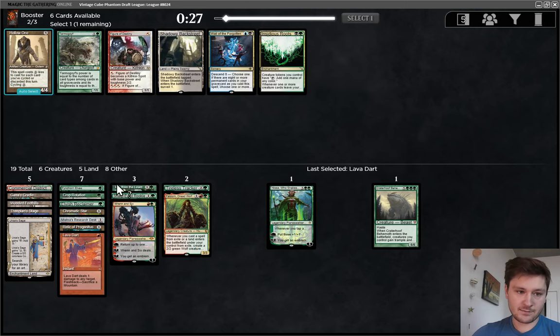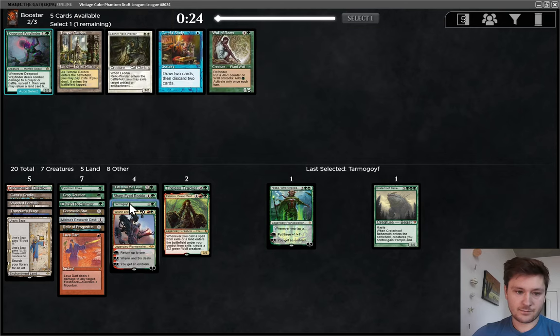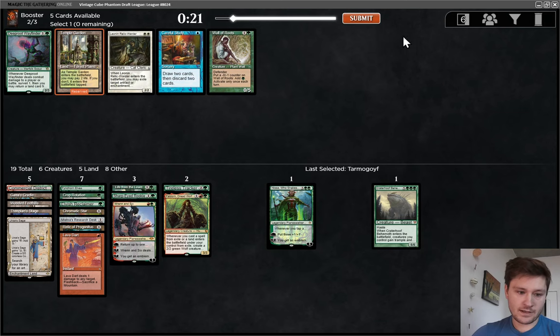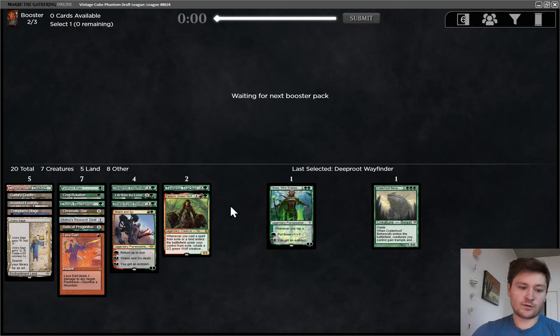I'll take a Tarmogoyf. Not playing Tarmogoyf in the main deck. Temple Garden there — if we want to try to open up the White Splash, but I think I'd rather just take Deeproot Wayfinder and accept that we're not going to play White. The Wayfarer is one of the cards we would have really wanted to splash White for in our Saga deck, but it's fine. Lavadar — not very good removal, but the first removal spell goes a long way. There are a lot of creatures that have one toughness as their drawback, but otherwise are really good, like Mana Dorks or Raffellos-type cards.